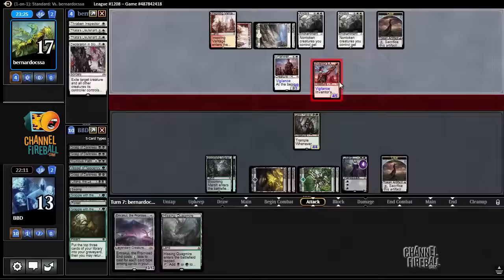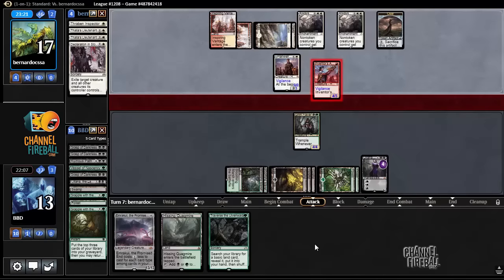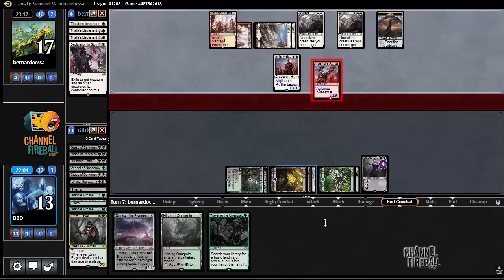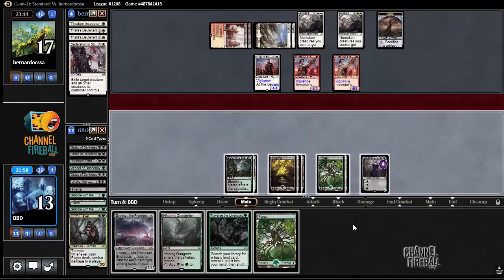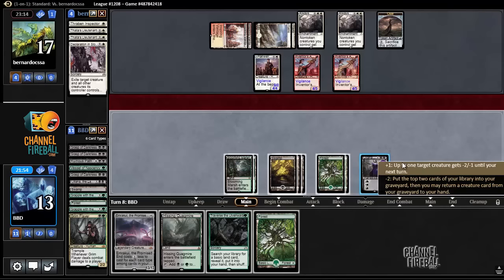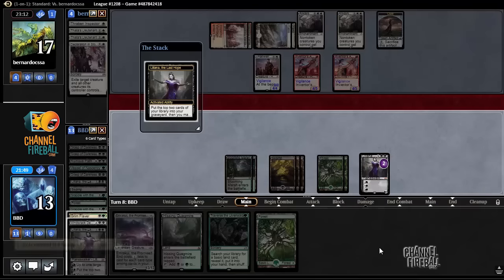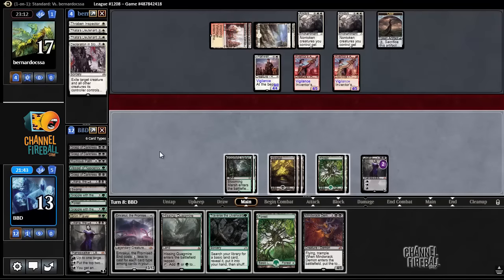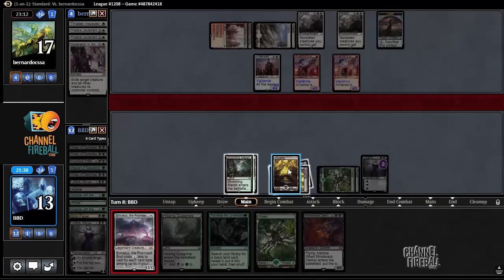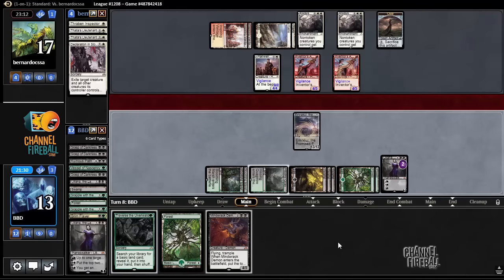But if I block with Grimflare — let's crack the clue. Blocking with Grimflare keeps our Liliana alive and also gives us that six card types. Can we be able to cast Emrakul? We do the land for Traverse. I actually prefer minusing here — see what we need to get. Yeah, let's go ahead and cast Emrakul. I could Traverse, but I would rather wait and see what I need to Traverse for.